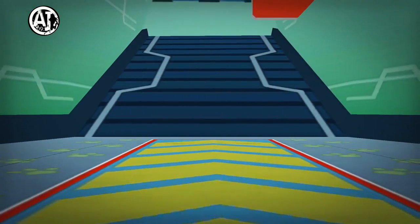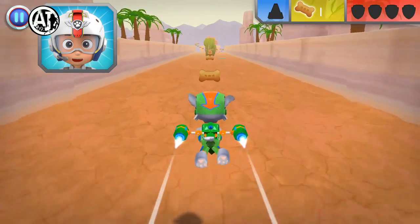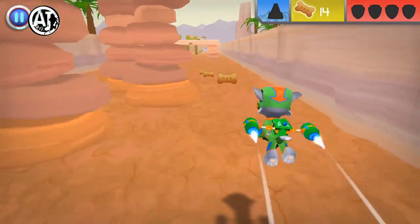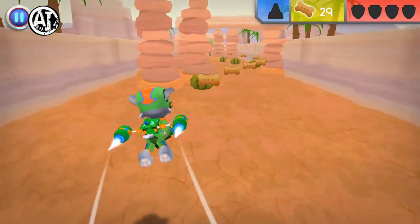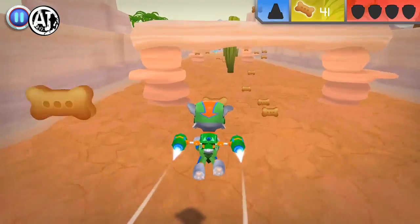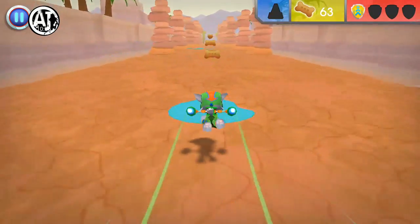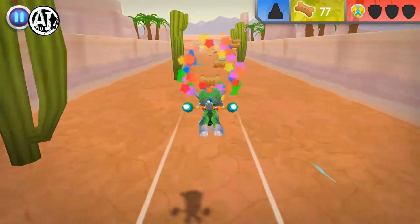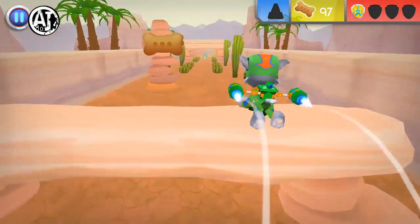Green means go! Let's test those flight skills, pups! Chase needs another cone to help block off the area. When you see a cone, fly towards it to collect it! Rocky to the rescue! Fantastic flying! Treat time! Way to fly! Fantastic flying! Treat time! Great job! Nice work! That was a great speed boost! Fantastic flying! Treat time! Way to fly! That was a close one!